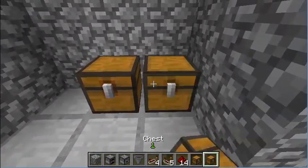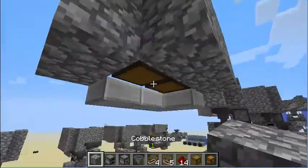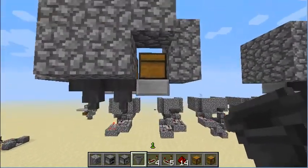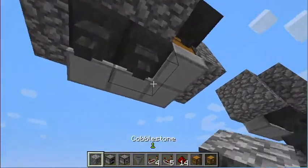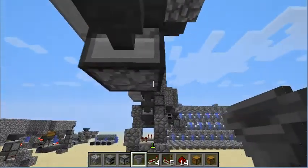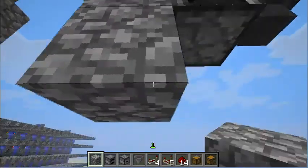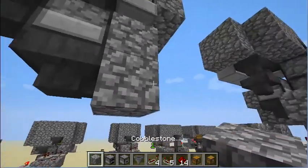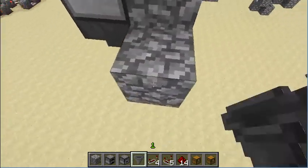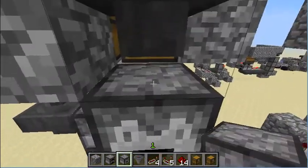First, let's place down our chests. Place our hoppers with a shift click. This time the furnace is going here. And then here. Destroy those. Now we have three droppers facing up.